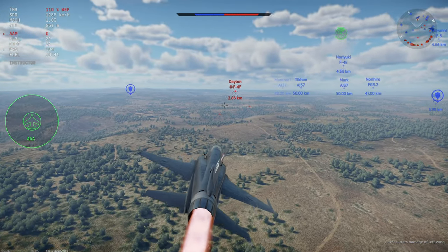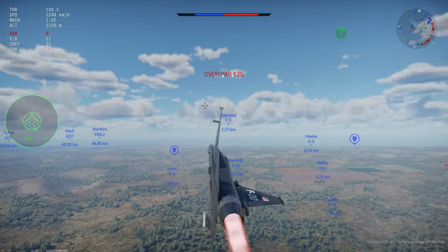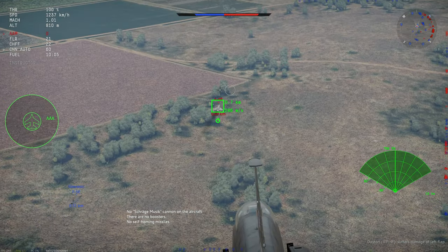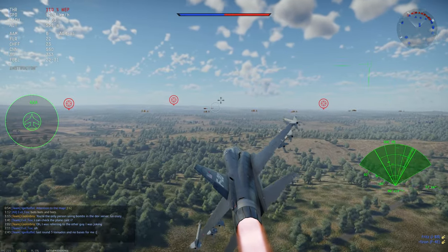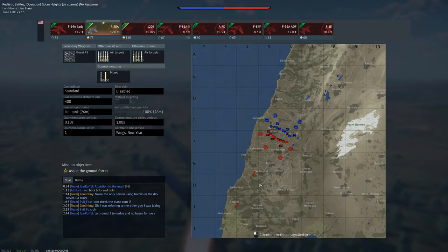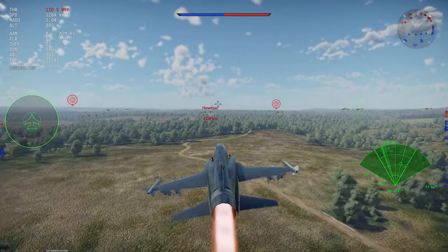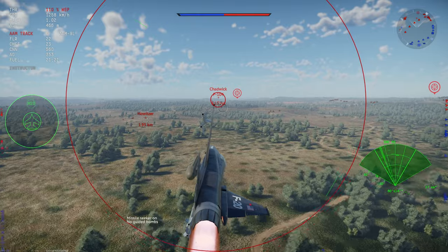This thing also has gun sights that can be changed based on radar — radar gun sights, whatever the term is. Let's get into it. Something interesting: the RWR on this thing is actually picking up AA, and I'm thinking that must be the AA from the base all the way over here. That seems pretty extreme. We have an enemy F-104 — let's go ahead and fire. I do have the chungus cannon equipped.